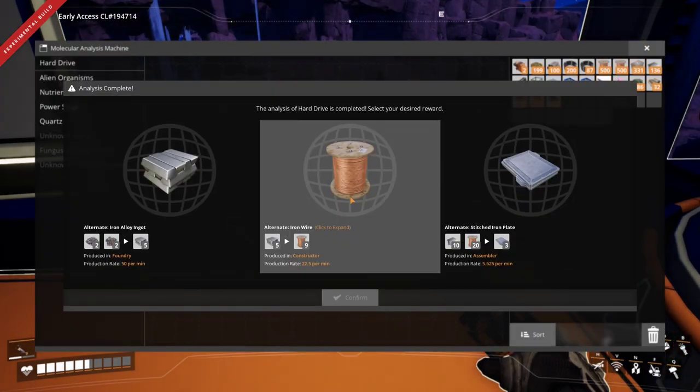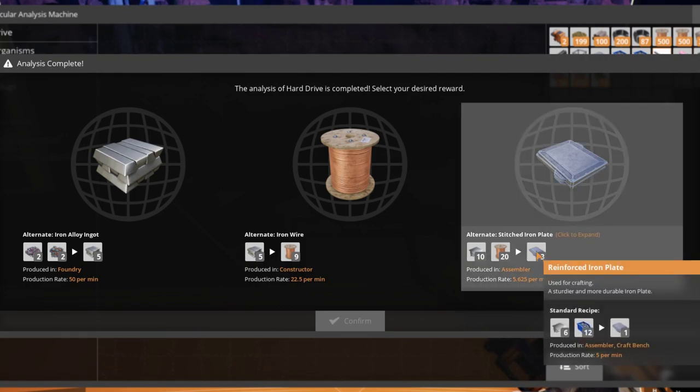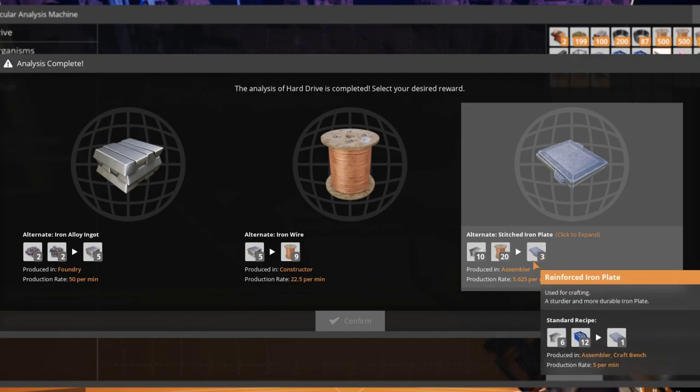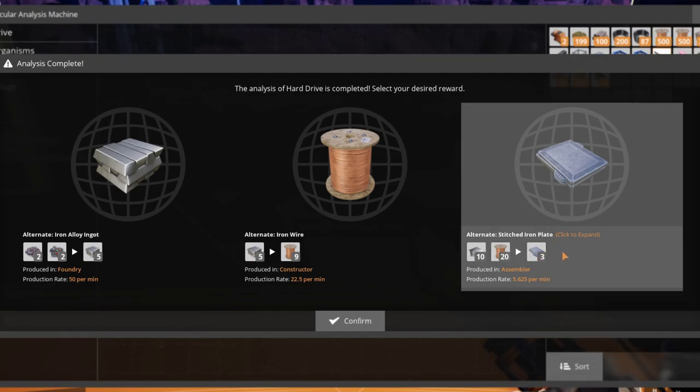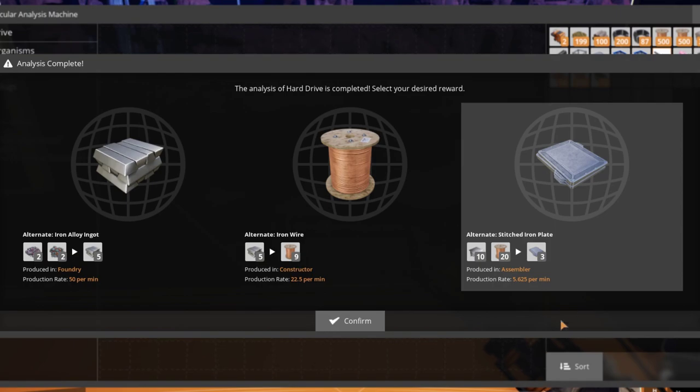The Malfunctioning Adverse Machine just finished the first hard drive analysis. Let's have a look. The first option is trash — we don't even have a foundry yet, and it has very niche late-game applications, so just skip it. The second option looks better since it enables you to do almost everything from iron; however, copper availability is not an issue for early game, so skip this one too. The third option is the beauty here — it uses way less iron plates per unit produced, wire is easier to produce than screws, and the production rate is slightly faster. I choose this one.